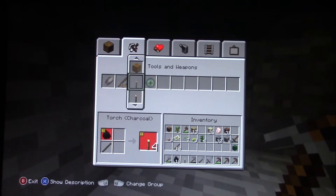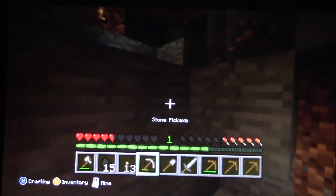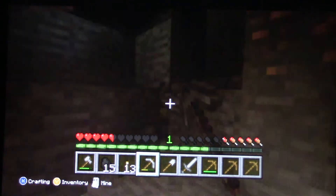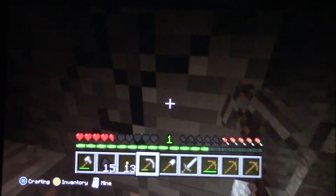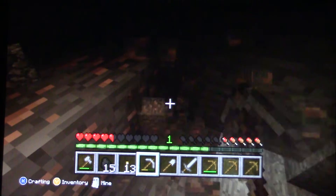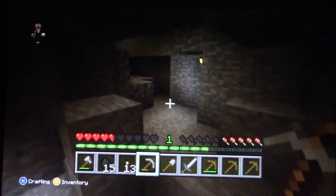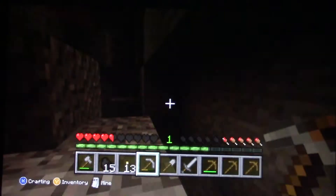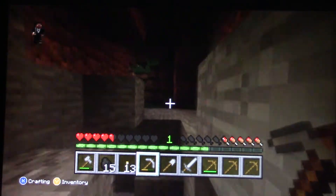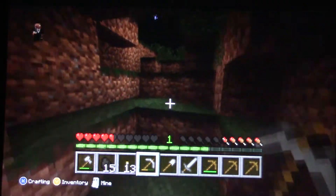I don't have any sticks so I'm gonna make some. We got 13 torches, that is perfect. I just fell — I'm just gonna dig this part. There we go, we got some more beautiful iron. Looks like we got 3 pieces. How much iron do we have — 7? Okay that's not bad. I got 38 stone, that is perfect. Looks like this is the end of the cave.